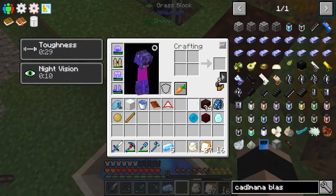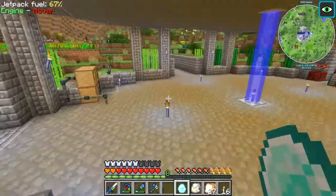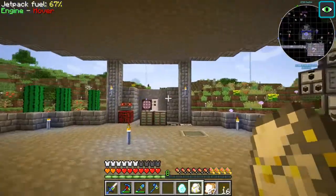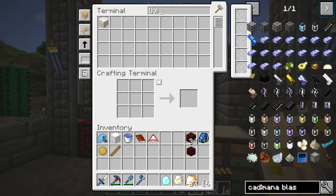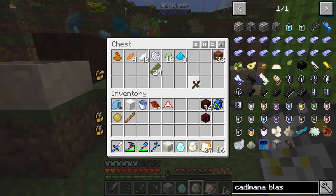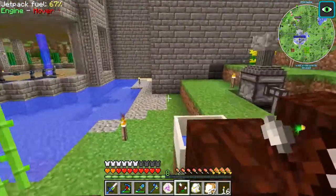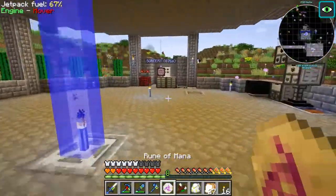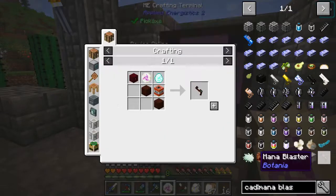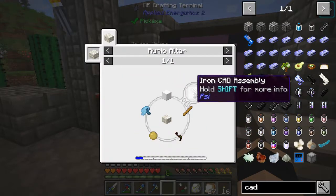Drop the mana pearl in and we should be able to make the rune of mana. So we're going to want a living rock — not living wood, living rock. We need our wand as well — it's probably in the chest over there, hope it is, otherwise we'll have to make another one. That's done, so we now right-click the rock with the wand of mana. That should allow us to make the mana spreader. Excellent — there we've got our five items for the iron CAD assembly.